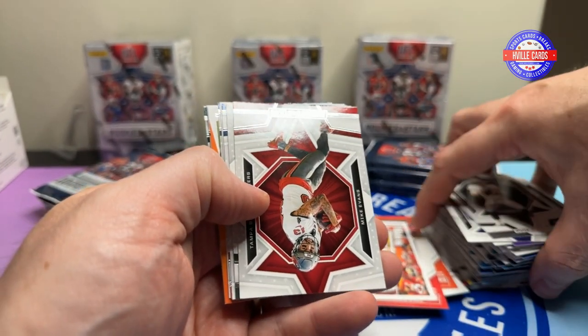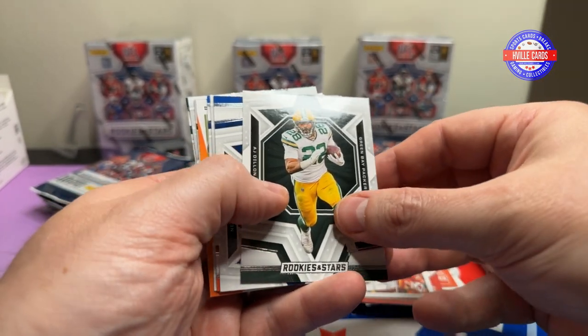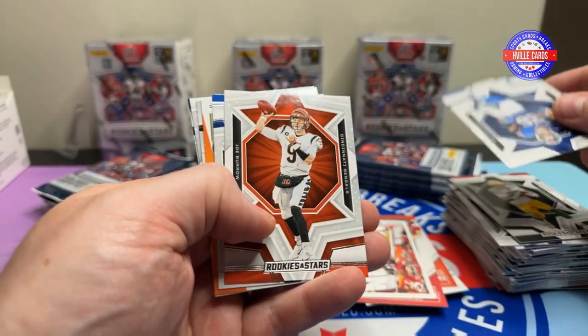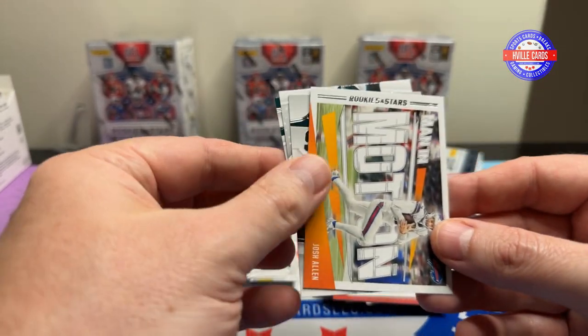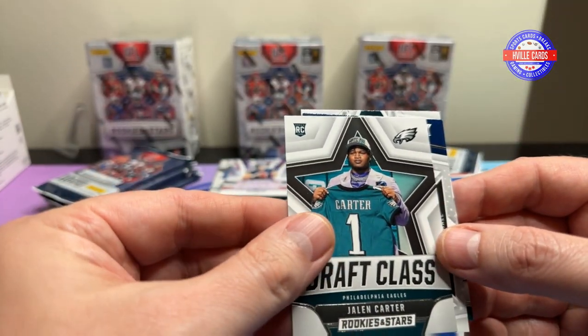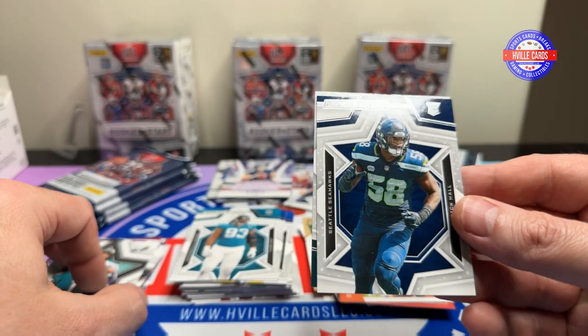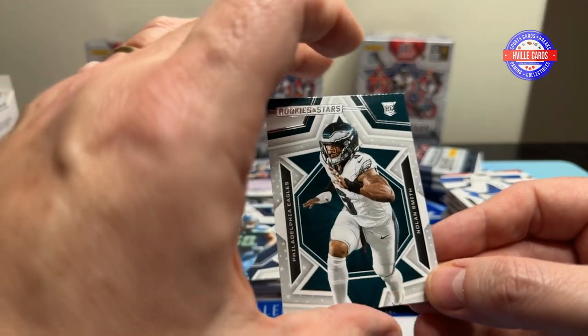Jimmy G — going to be teamless. Mike Evans, AJ Dillon, Saquon, Joe Burrow, Kyren Williams, Josh Allen. Another Jalen Carter, a Derek Hall, and a Nolan Smith.